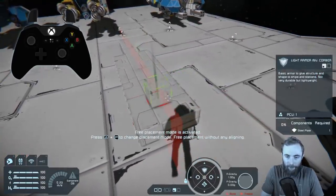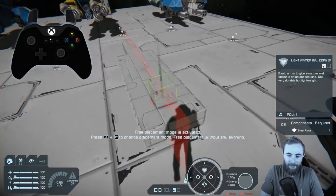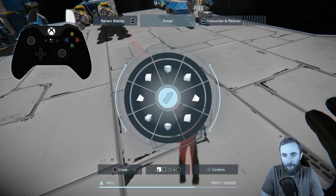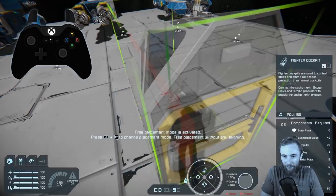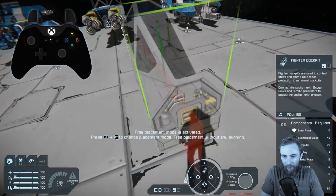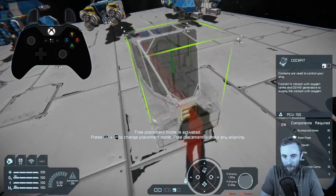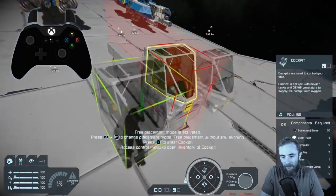I've got a three-block-wide platform, and now we're going to build the next essential block we need — a cockpit. Let's press left stick to open the block screen. It's already on the first page, so we can select it and go through the variants. We've got the fighter cockpit and industrial cockpit, but we'll use a normal cockpit for now. Then we can place that at the front.